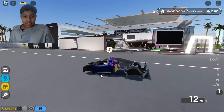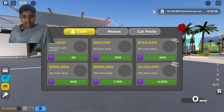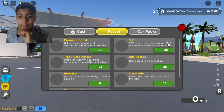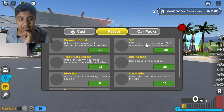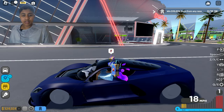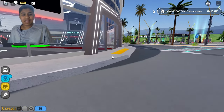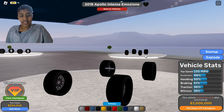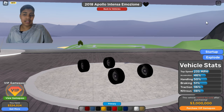Let me show you what I mean by purchasing VIP in Driving Empire. The game pass gives 50% more cash for driving plus the 2018 Apollo Intensa Emozione. Let me go into the dealership and show you guys what the Apollo Intensa Emozione looks like — this is the car I'm talking about. I'm gonna purchase VIP and get this car.